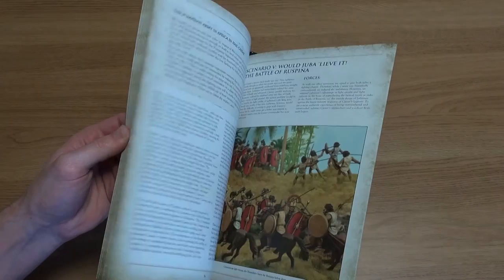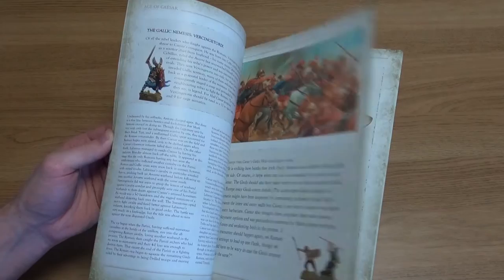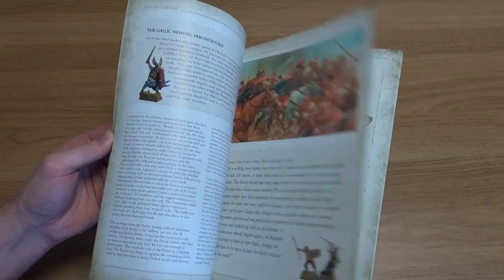Age of Caesar continues in the mould of the three previous Hail Caesar supplements, presenting pointed army lists and scenarios which can be linked to form a campaign based around the lead character. It's history-heavy and presents the Hail Caesar player with a clear environment in which to game the battles of Gaius Julius Caesar.